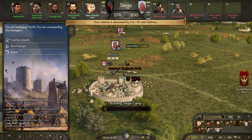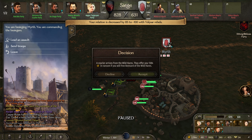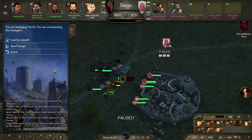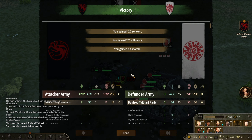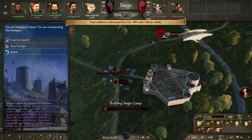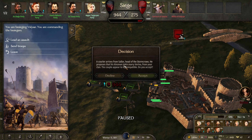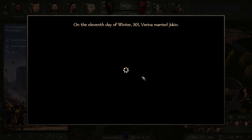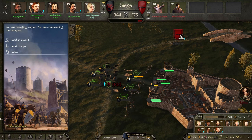We'll besiege this settlement. There's a rebellion — we'll just send the troops in and sort this rebellion out. A thousand defenders — we're not going to get into a battle any time soon I don't think. Oh yeah, Joking's with us, let's accept it, why not. Joking's got married, nice.